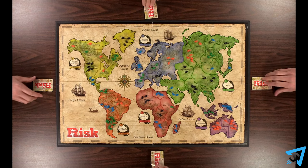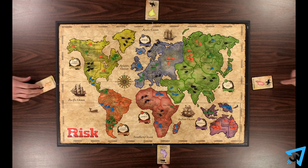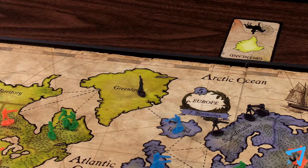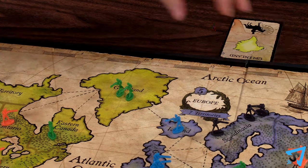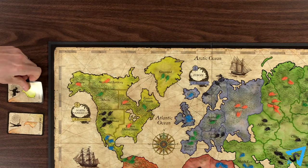Once everyone has done this, all the headquarters are flipped face up and the game begins like normal. Whenever you capture the territory of another player's headquarters, take their headquarters card and place it face up in front of you.